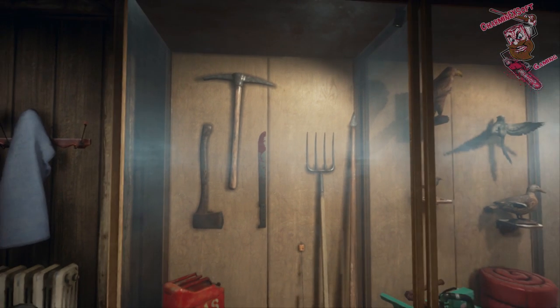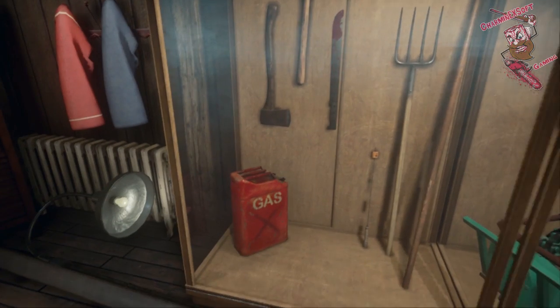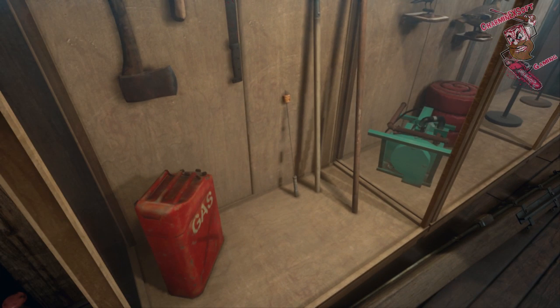The next ones are the weapons — these particularly look like Jason's weapons. You can see we have the axe, the pickaxe, the machete, the pitchfork, and the spear — we've pretty much identified all these before. We know the spear is from Part 2, the pitchfork from Part 3, the machete is pretty self-explanatory as Jason's used it throughout most of the movies, the axe would be from Part 3, the pickaxe from Part 2, the gas can is from Part 3.